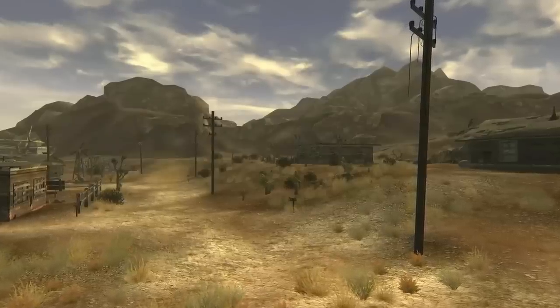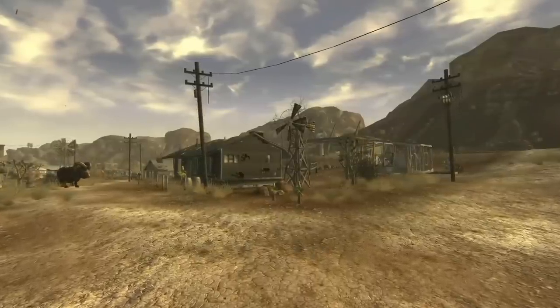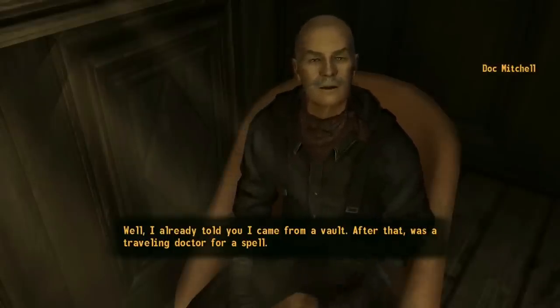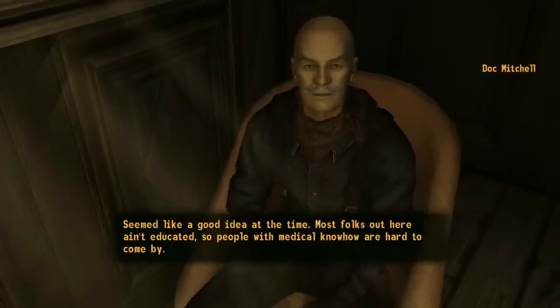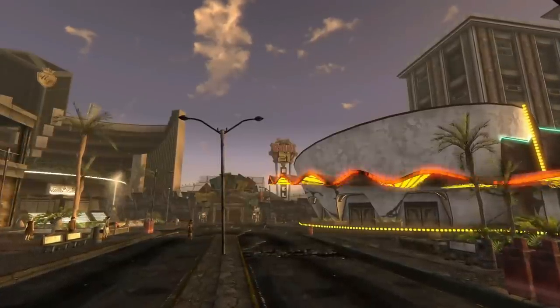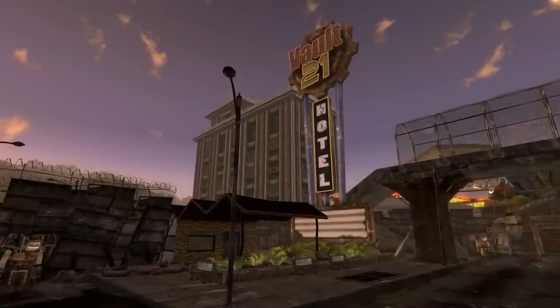In Fallout New Vegas, we can meet the people of the Mojave. While not all of them are the friendly type, one of the most beloved can be found as soon as we start our journey. Doc Mitchell is the resident medicine man of Goodsprings, and he spends his time patching people up and tending to his home. Though times seemed good for Mitch now, that wasn't always the case, and if we do some traveling, we can piece together his story. Doc Mitchell is from Vault 21, and if we visit the vault on the Strip and speak with Sarah, we can get a bit more info about the Goodsprings doctor.